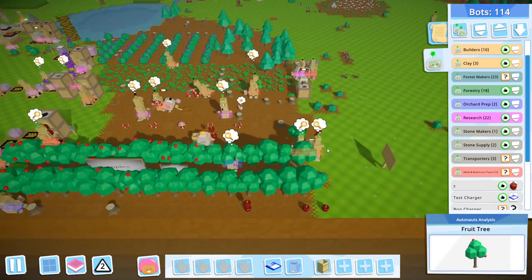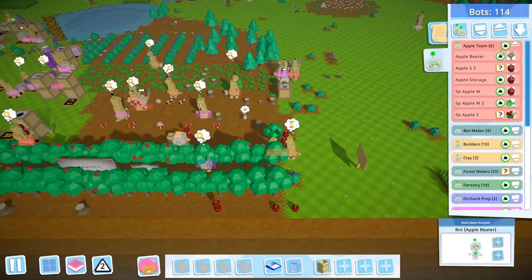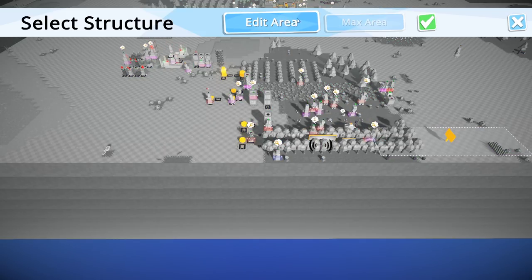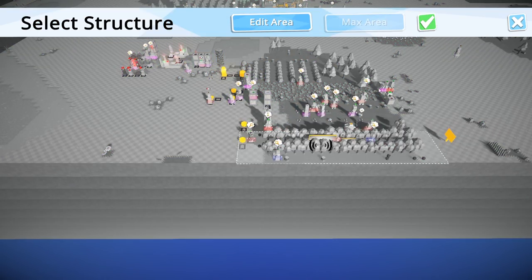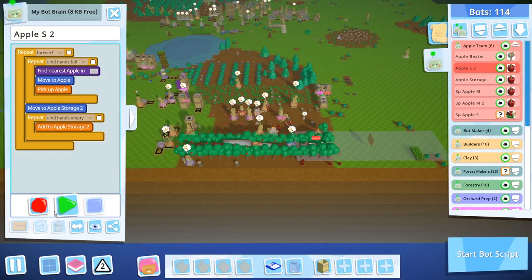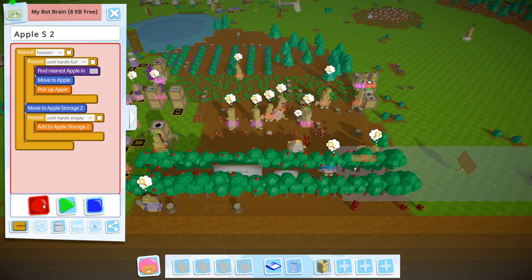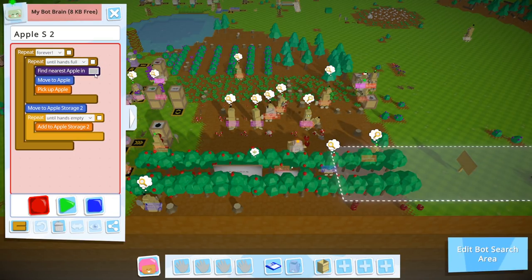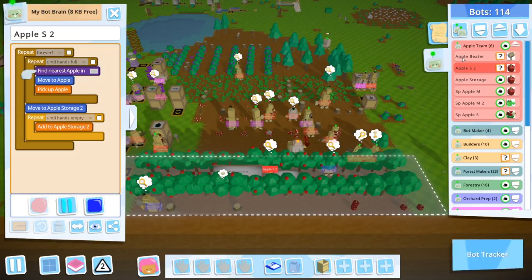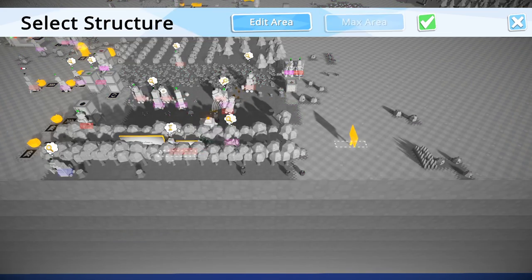So what I want to do with the apple people is change them over to the new sign instead. Let's get the apple team — apple beaters. We want to go to stop, record, change sign, select structure. Now we know that billboards have a larger area than the regular signs. Let's stop this. Record. Edit area, select structure, thingy-ma-jingy. Go. Apple storage. Stop. Record. Edit area, select structure, thingy-ma-jingy. Go.